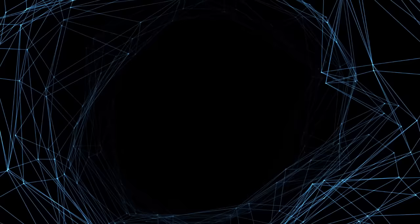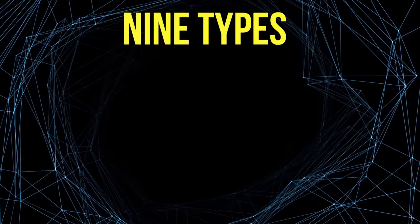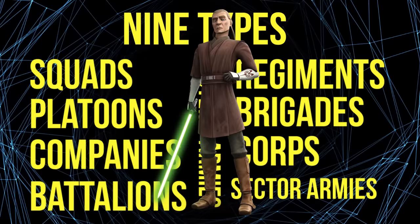Now that we've gone over clone ranks, it's time to address units. There were nine types of subdivisions in the Grand Army of the Republic, not counting the full army itself or individual troopers: squads, platoons, companies, battalions, regiments, brigades, corps, sector armies, and systems armies — each with their own clone officers and, for the larger units, Jedi officers. The Republic Special Operations Brigade, which contained clone commandos and ARC troopers, had its own separate unit system that does not line up with the standard one.